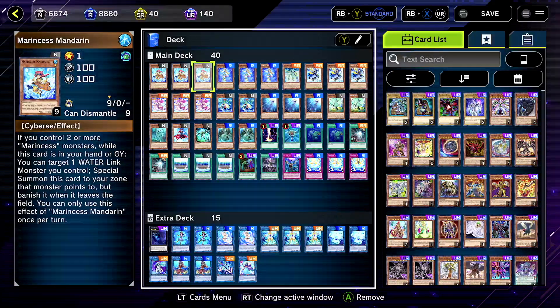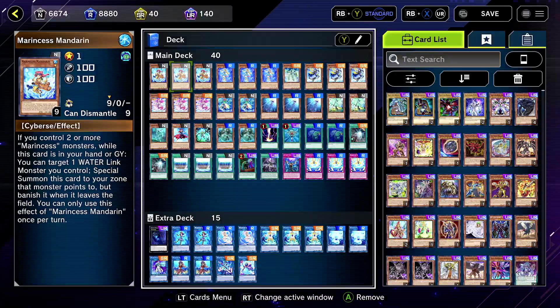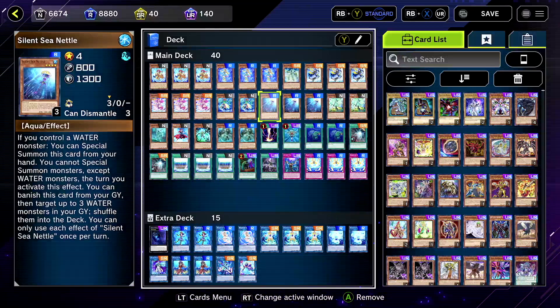We got Marinses Mandarin at 3, because why not? There's a lot of iterations of Marinses, but I like to run the Marinses cards, especially if they special summon. We got Seahorse at 3. A lot of them lock into waters.